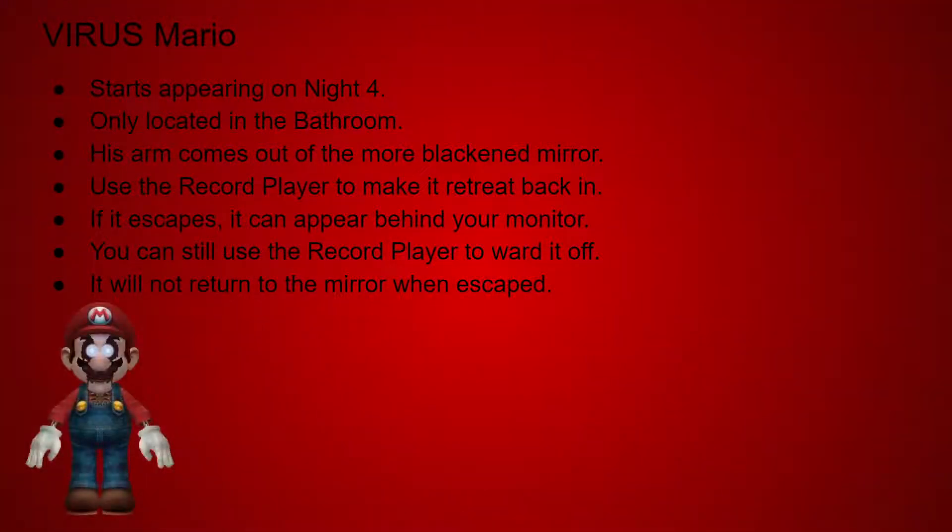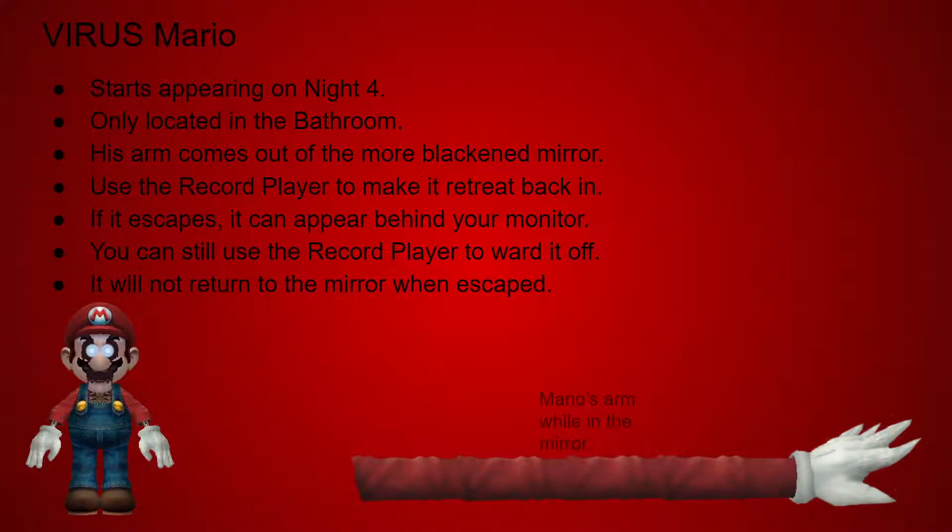Next up is Virus Mario. He starts appearing on Night 4 and is only located in the bathroom. His arm comes out of the more blackened mirror. You have to use the record player to make him retreat back in. If it escapes, however, it can appear behind your monitor at random times. You can still use the record player to ward it off, but it will not return to the mirror when escaped.